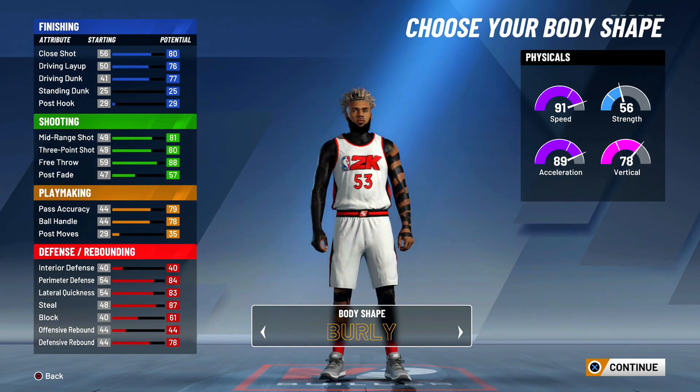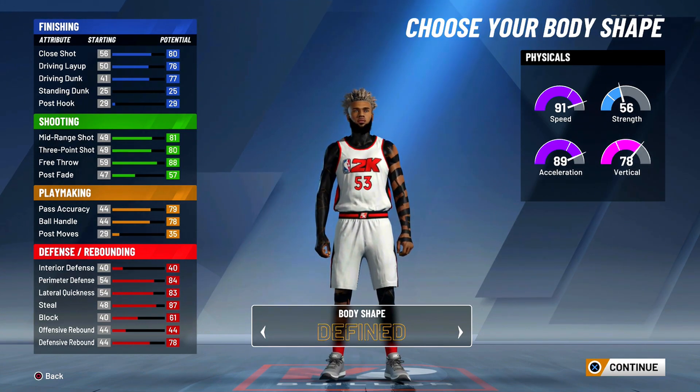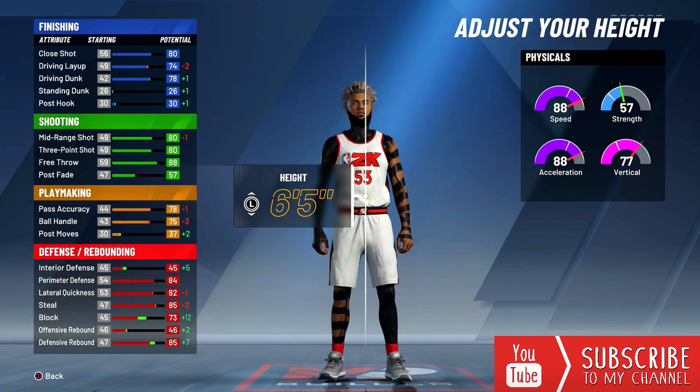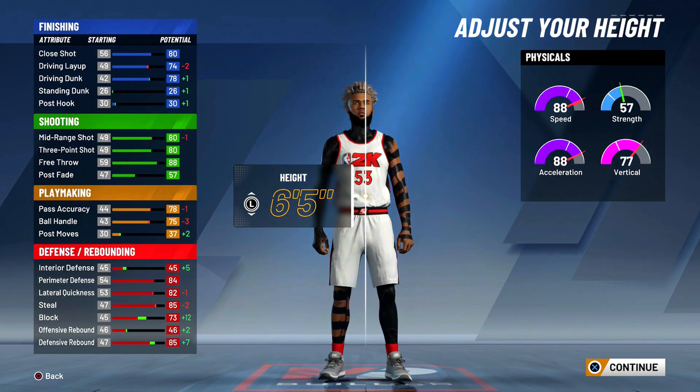For the body shape, I'm going to go with defined — it does not affect gameplay, so don't worry about it. For the height, we're going to make him 6'5", the best height in my opinion for almost every guard. You lose three ball handling but you'll still be able to speed boost, you don't lose any three-point shot, and you get plus one driving dunk. At a maxed 99.9 overall, that driving dunk goes to 83 — just one attribute off contact dunks, but unfortunately this player cannot get them. You do get plus 12 to block at 6'5", which is great overall.